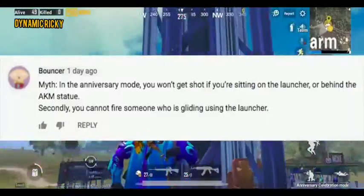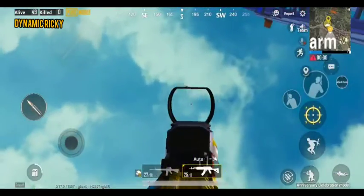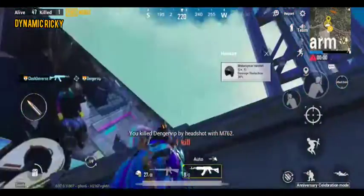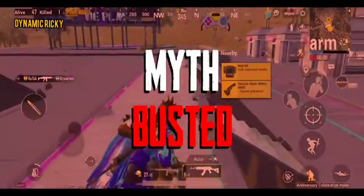Now let's come to the second myth, which said you cannot fire at someone who is gliding. Here's our enemy — let's try to finish him. As you can see, we were successfully able to finish him. Hence, the myth is busted.